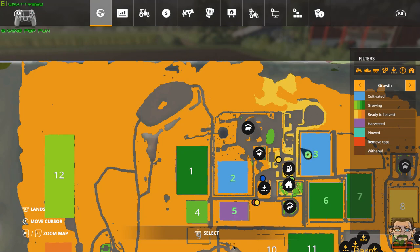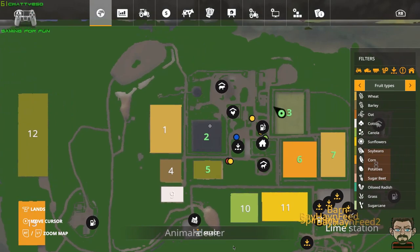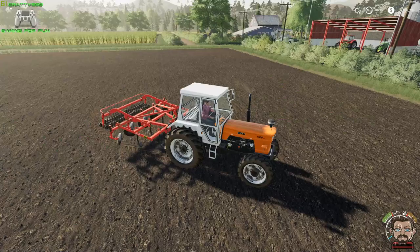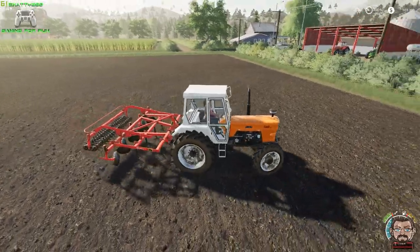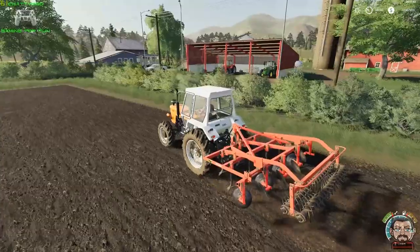That's done, and as I say we've got to do field 5 which I'll do off camera. Field 2 is ready to be planted, and then we're just waiting for fields 6 and 7 to grow, which are corn and wheat. So that's our first look at the Old Family Farm map.